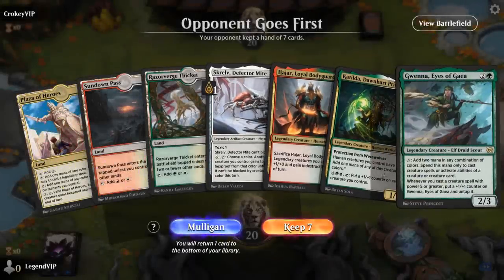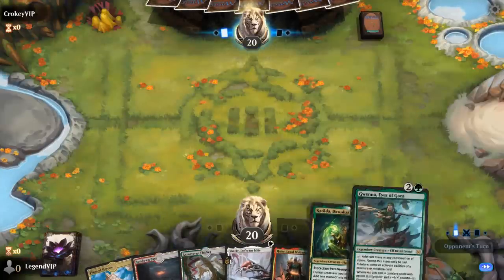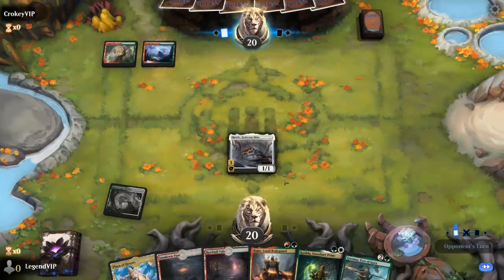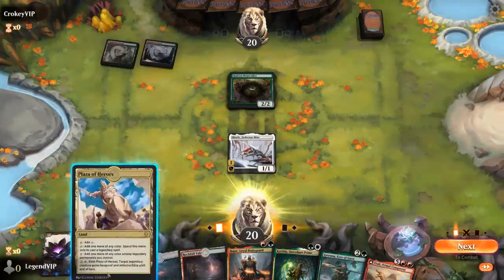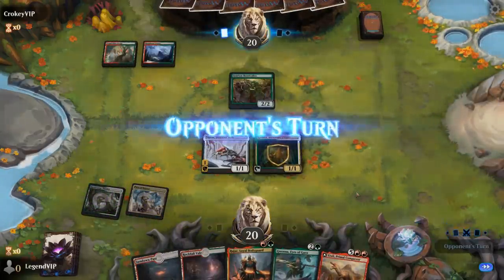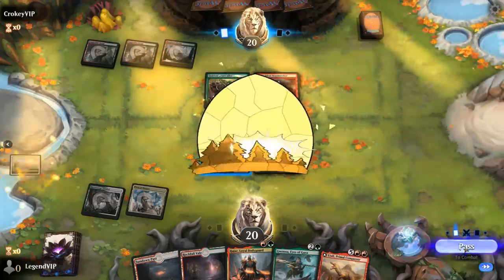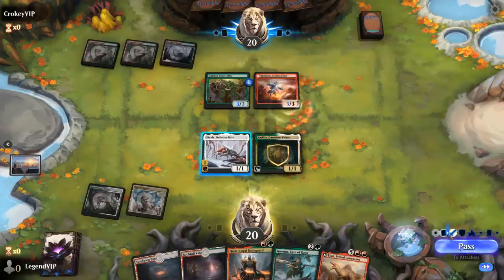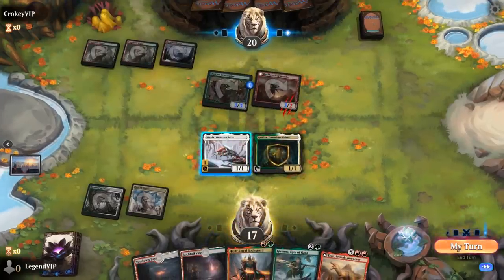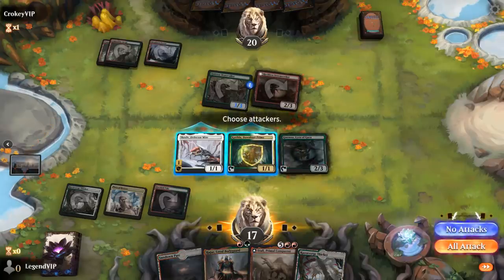Game two, we're on the draw. Our hand has everything it needs except for Jerun and Hazoret, so we're hoping to topdeck it. Even without it, between Katilda and Gwenna, we might be able to cast our expensive creatures. Turn two we could go for Bodyguard, but we like Katilda for the extra mana. Skrelv stays on defense to protect our team. Stormseeker is going to hit pretty hard, but we remember to block the werewolf with Katilda.